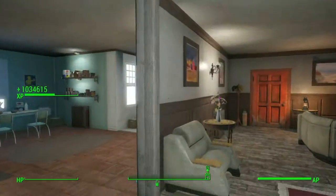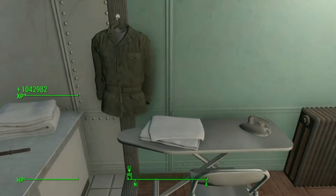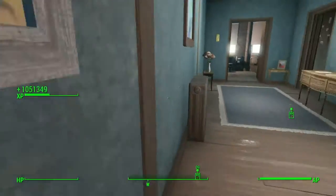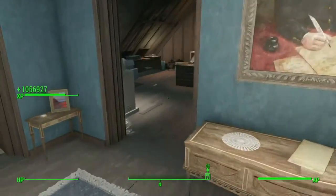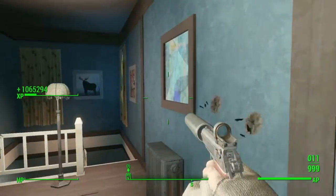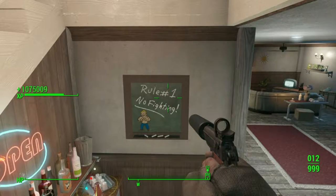Check out this one — each one of these pockets is separate, so don't let it fool you. I found it in this pocket right here. Then you run upstairs, open up the door to your room, and it should be right here in the handgun case — and that's where you're going to find this gun. Rule number one: no fighting, as you can see right here.